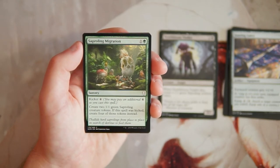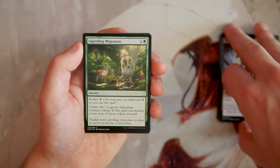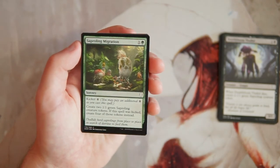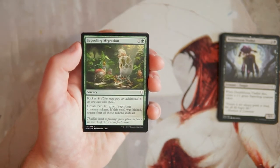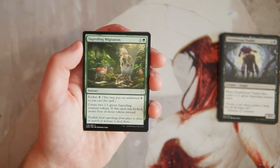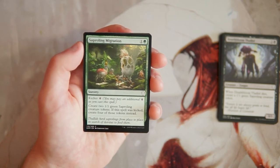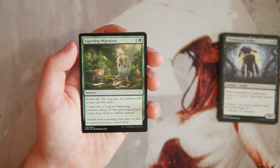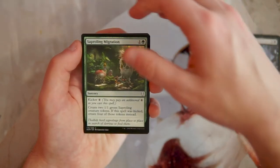Saproling Migration is a sorcery for one and a green, kickable for four extra mana — create two 1/1 green Saproling tokens; if kicked, create four instead. I actually like this more than Deathbloom Thallid in that same deck. Multiple creatures on one card is fantastic, and I love that it's scalable. Ideally you'll want to put four on the field, so you'll usually save up for the kicker, but in a pinch you can pay two for the unkicked version. I like this a lot.